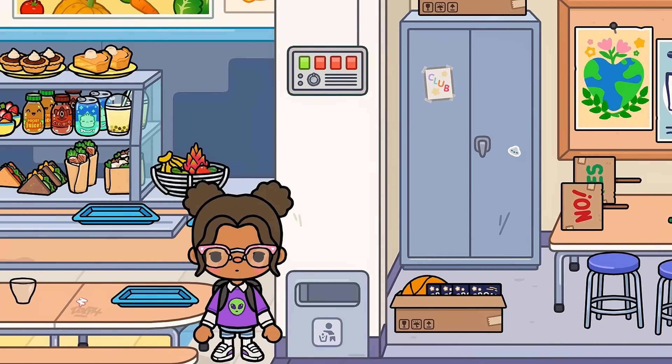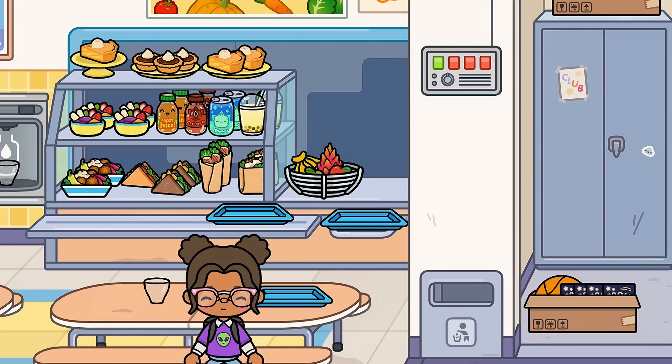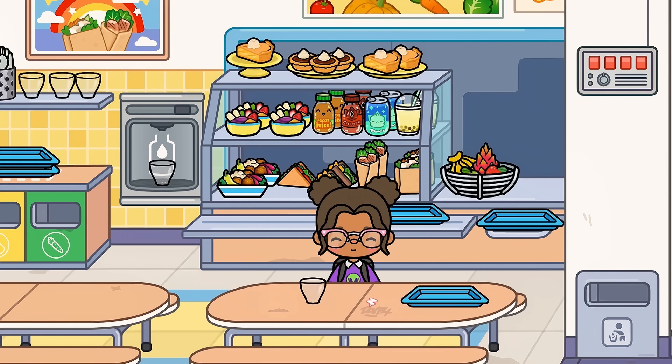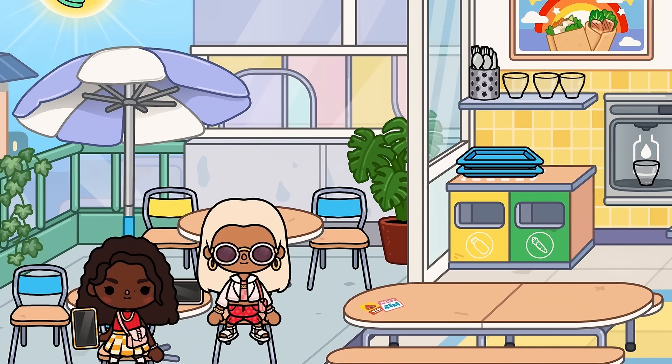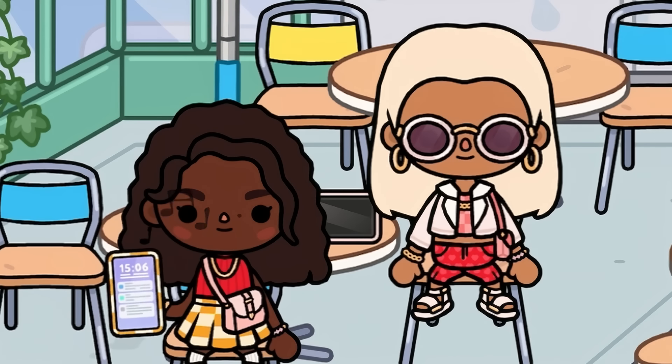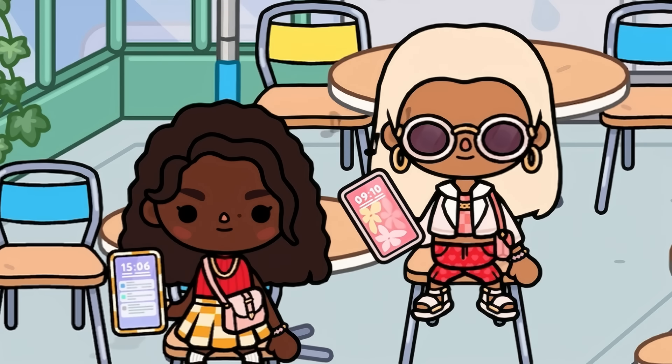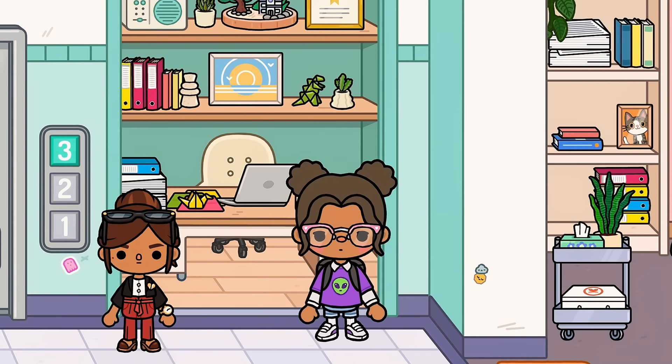This is the cafeteria and there are so many places to sit, which is super nice — I could sit here, I could sit back there. There are also good menu options, which is nice, and there's an outdoor area to eat as well. These are the mean girls of the school, but they're honestly so fashionable — she has her own phone, and then she has the phone too. Look at the wallpapers! I just love how aesthetic Toca Boca is becoming.